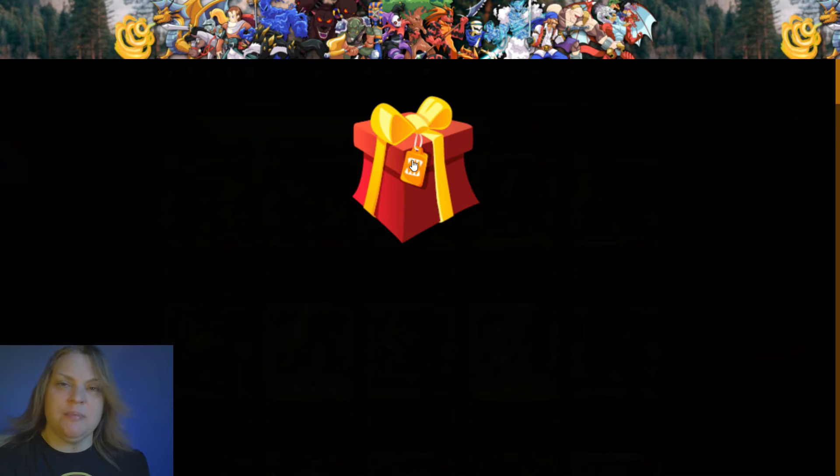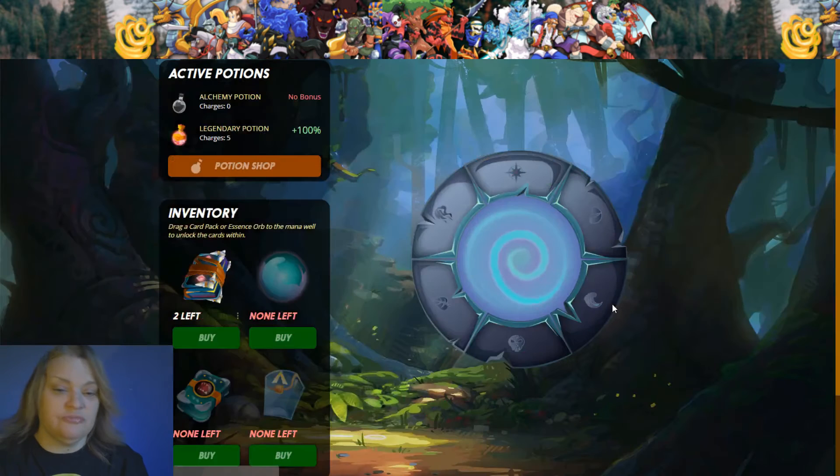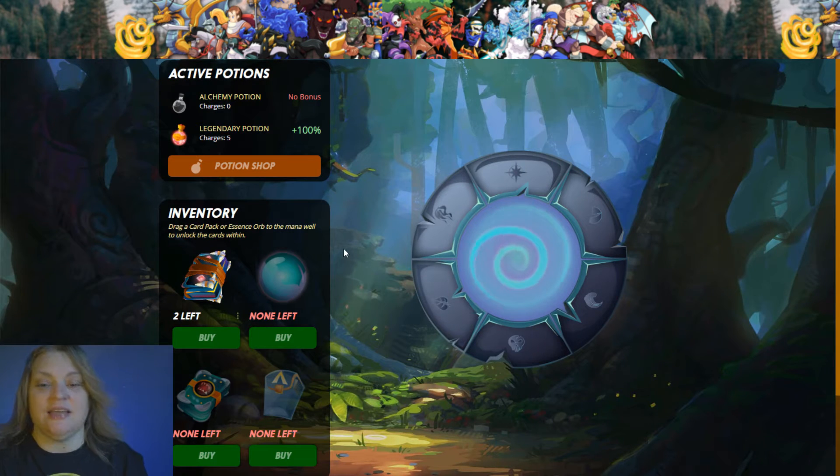It has happened to a lot of people. The expensive card right now is Prince Julian — it's a thousand-dollar card and some people have pulled it more than once. Fire Explorer pulled it twice. So you can just get lucky. We got a brilliant legendary potion — not bad, we'll use that next time we open up a pack.